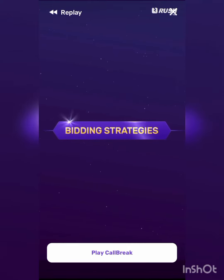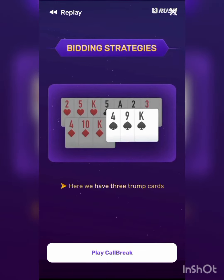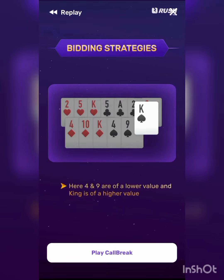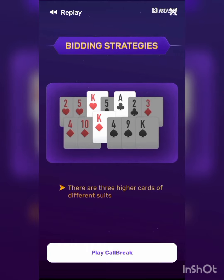So how would you know what to bid? First, count your spades — the more, the better. Next, check their value: are any of higher value? Then check for other high cards like Ace or King, and bid on them too.